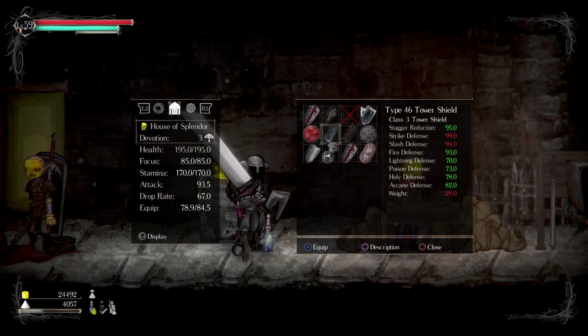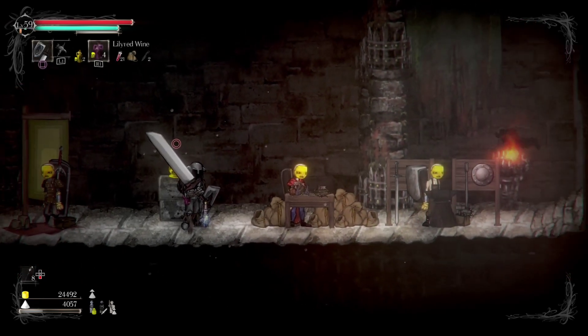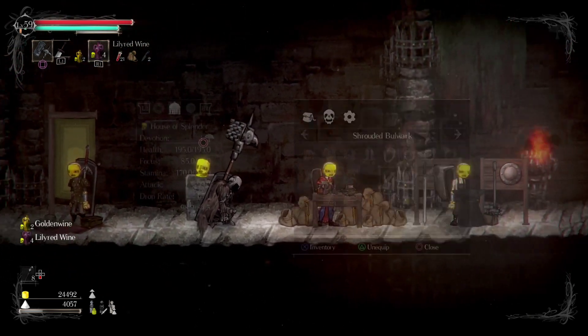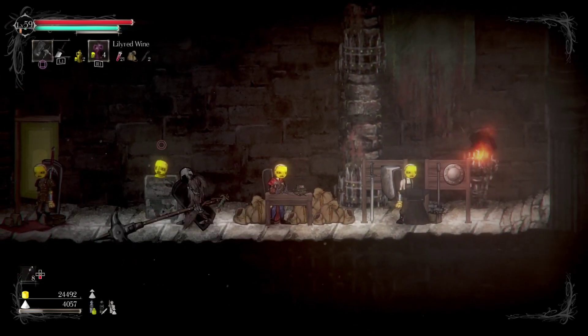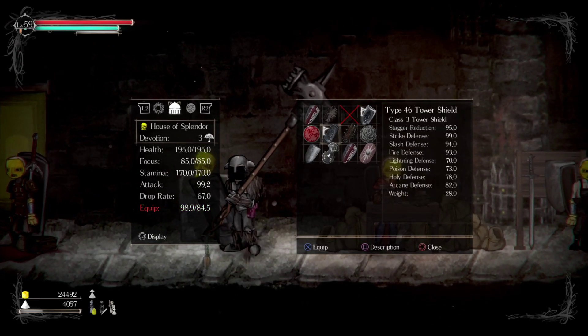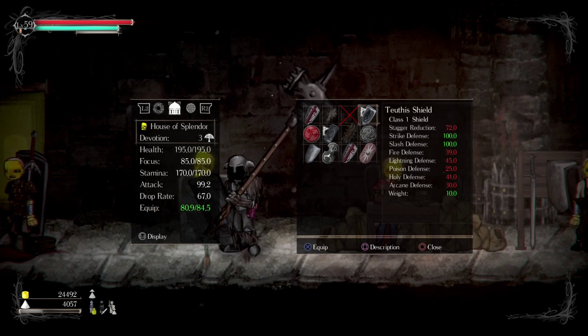Let's see — yeah, 28. What's that going to put me at? Switch. Oh heck yeah — I'm way off on that. The weight on this is 28, the weight on this is 10. Oh yeah, I'm really over-encumbered.